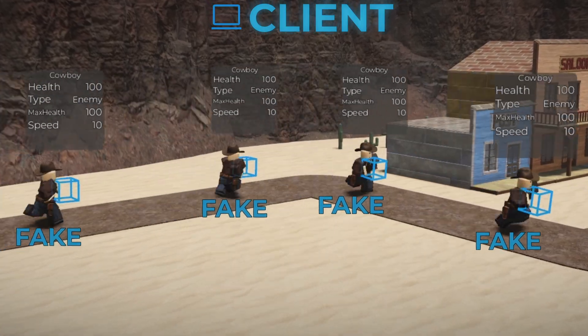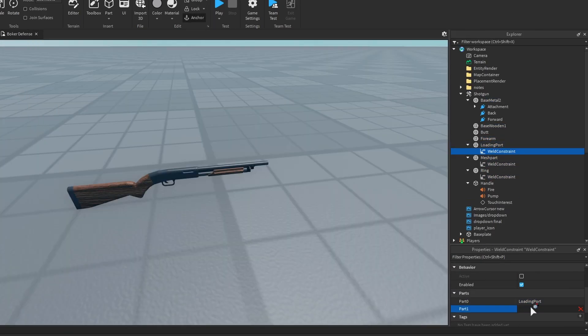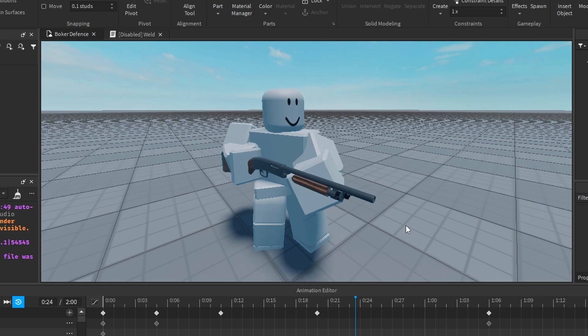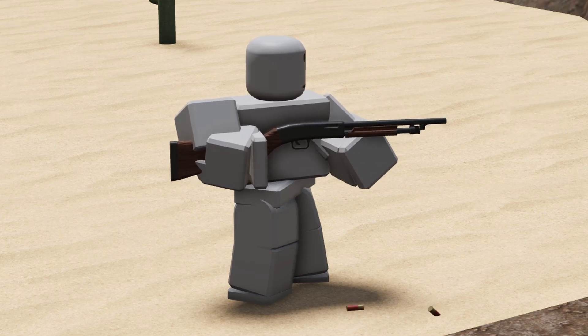Then the client will create a fake enemy that follows the invisible part. Next, I added a shotgun class. I started by getting a model for the shotgun and then rigging it for animations. I animated an idle animation, then an attack animation, and I added a keyframe reach signal so I could also have a shell eject animation.